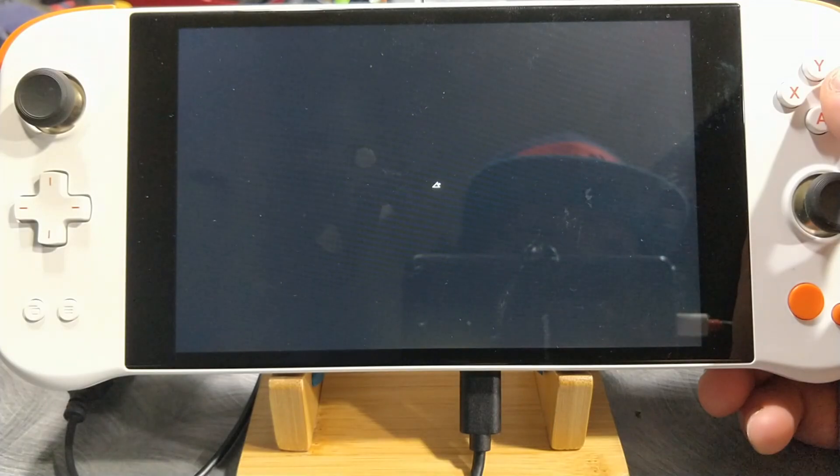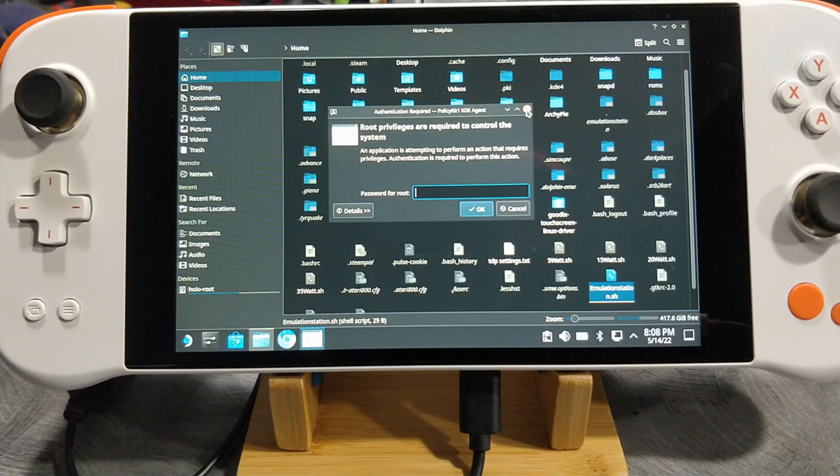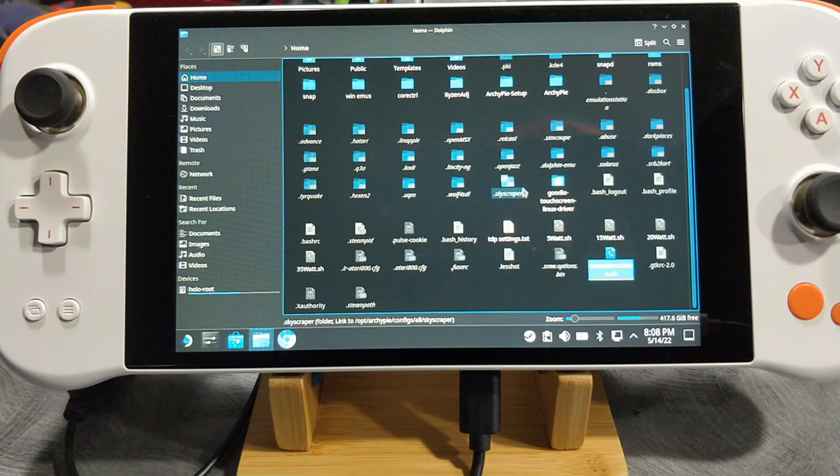So here you leave the Steam UI and you go to the desktop. Now there are a couple of things I want to show you here. First, don't touch the Goodix LCD folder — just leave it alone. And second, Ryzen ADJ won't be here by default. If you want to use it, just Google it and download or clone the git and just run make. There are instructions right on the git. And I will show you an example of a script I made to save myself effort.